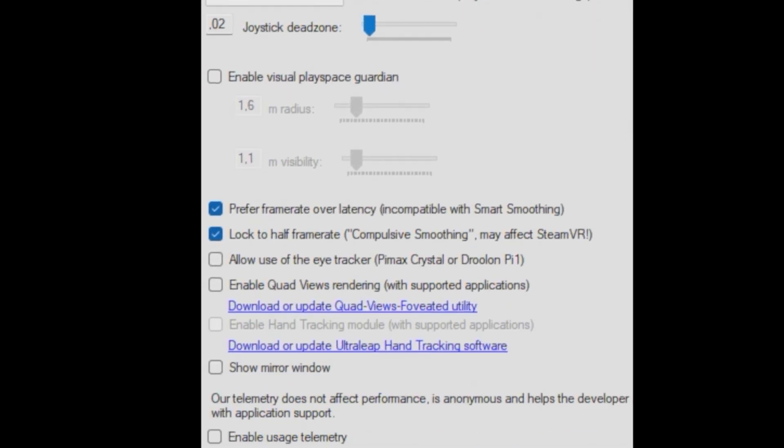Going a bit further down: check 'Prefer Frame Rate Over Latency', check 'Log to Half Frame Rate', uncheck 'Allow Use of Eye Tracker', and uncheck 'Enable Quad Fuse Rendering'. In my case, if I enable Quad Fuse Rendering and enable foveated rendering in Microsoft Flight Simulator 2024, I lose fps — so make sure to uncheck Quad Fuse Rendering in the Pimax XR Control Center.